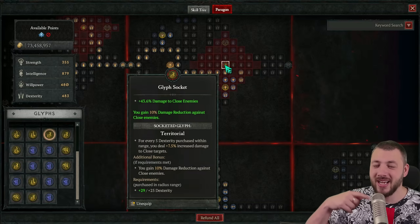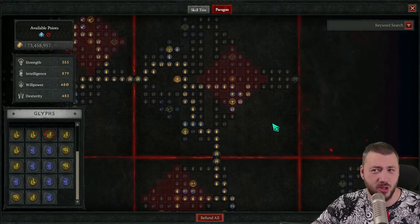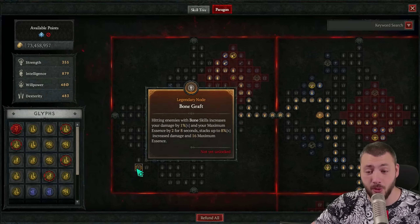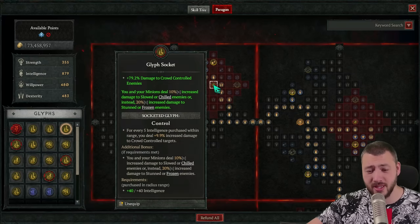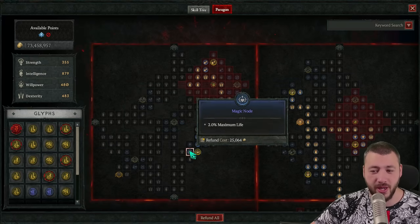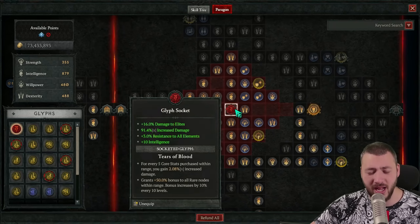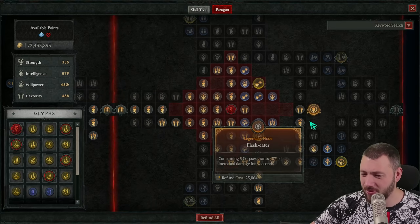I don't have the points for that second darkness cliff. Going upwards into the scent of death board and getting territorial — I used to play exploit for multiplicative damage increase, but the 10% damage reduction against close enemies is a bit more beneficial here than actually getting 10% more damage. Lastly, we're going into the bone graft board and here we have the control glyph, because yes — the seekers are constantly stunned, slowed, and this damage multiplier is doing so damn good.